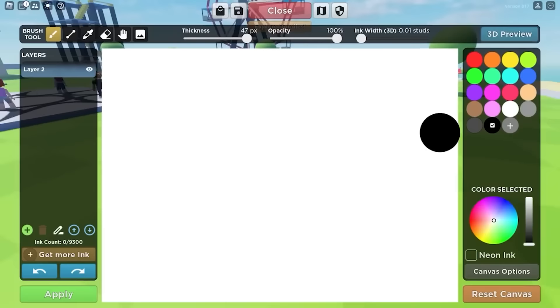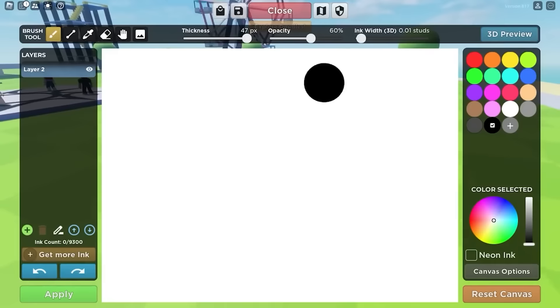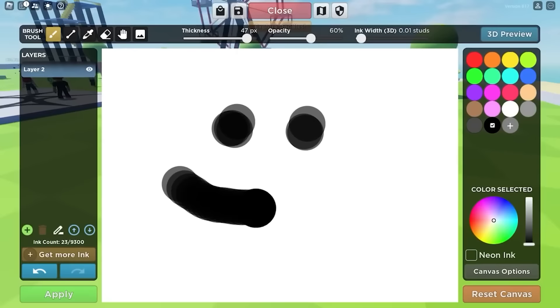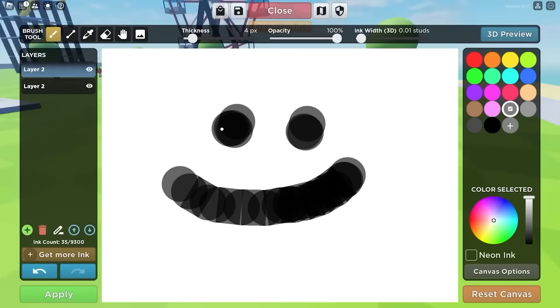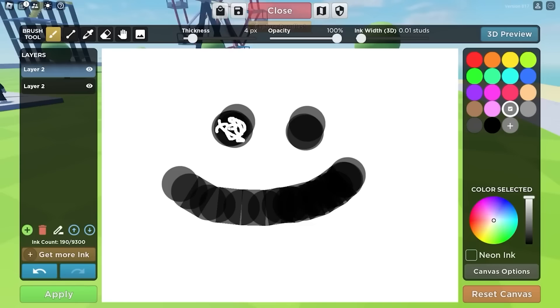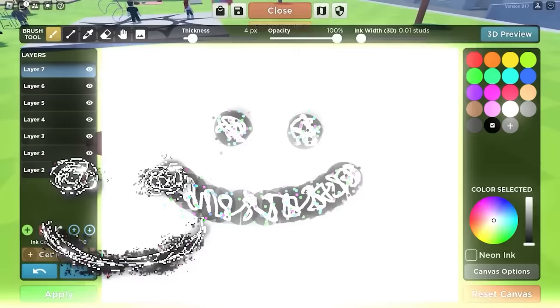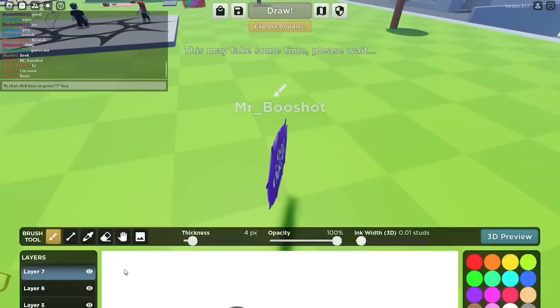Now for this next drawing, we're going to do someone a little bit different: A120 from rooms. This is going to be pretty hard, but I have an idea. We're going to do some black right here, kind of transparent, and we got to put the smile like this. Now we put the opacity back to a hundred. His eyes are kind of weird — they're like a bunch of white scribbles, kind of like this. And so is his mouth. He's also pretty glitchy, so I'm going to put a bunch of green dots around him to add a glitchy effect. We'll also add some other colors too, like pink and some blue. I think A120 is ready, so let's press apply.